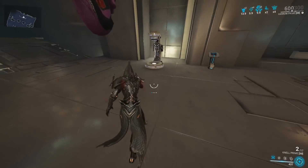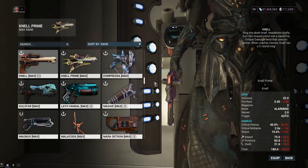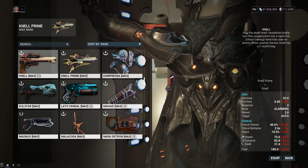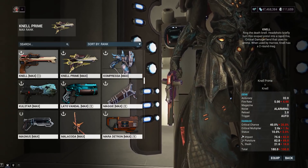As far as crit stats on the Nell Prime, they are really good. Let's just compare it to the normal Nell - I was a normal Nell fan. We've got double the crit chance on the Nell Prime, increased fire rate, increased crit multiplier, increased status chance - double the status chance too. We've got 30 more base damage. So it's really good.